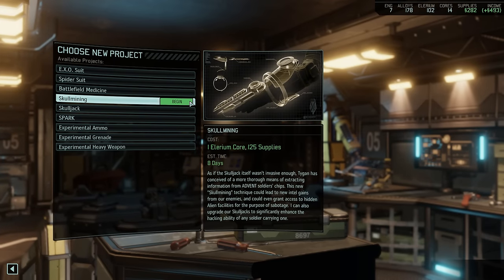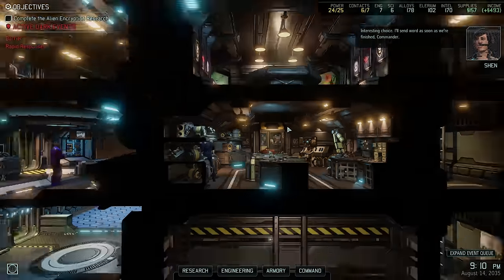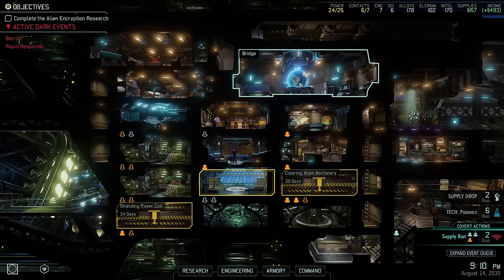Now on to our next project, which will indeed consume one Illyrium core as well as 125 supplies, because up next we're going to unlock Skull Mining. This is a separate ability that can be used with the Skull Jack, allowing us to mine the brain of an enemy target and extract some intel or an alien facility lead. If used correctly it can actually be a pretty reliable source of intel. I think we have established that you can never have enough intel, especially on Legend difficulty. So let's get this underway and continue scanning. Unless anything else pops up, we should have the end of the month report coming up next.